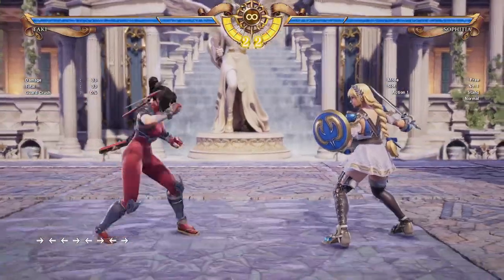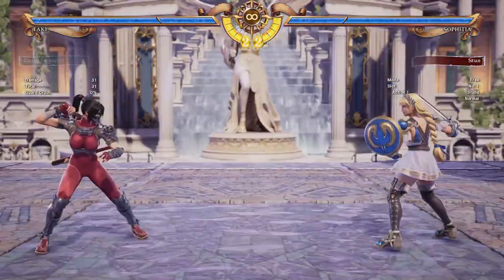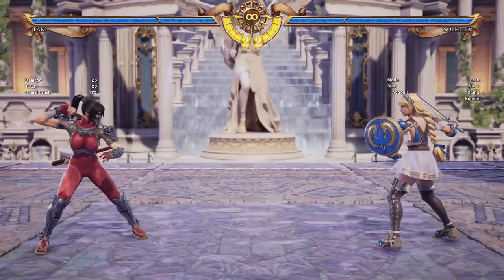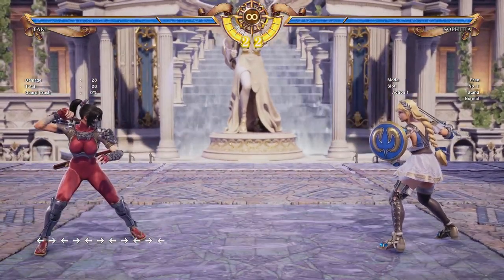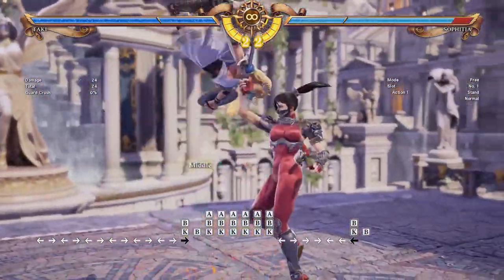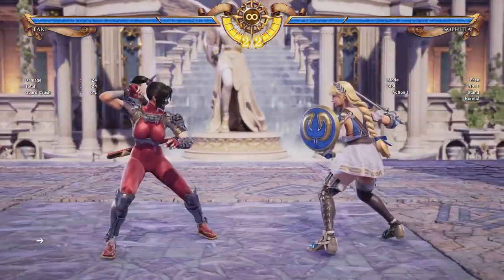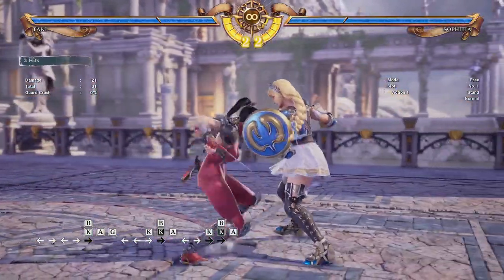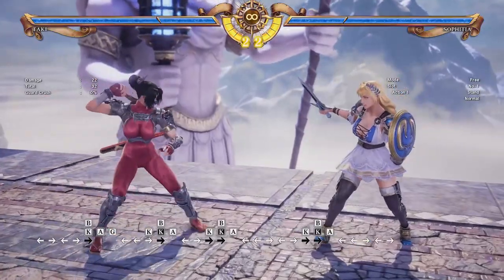I also want to cover her roll. I don't use it very often online since it has pretty slow follow-ups, but it's worth going over. We already mentioned forward roll into K — a pretty good high crush that leads to a lethal hit if you dodge a high. If you press B after rolling, you get some pretty crazy follow-ups: I just mash all three attacks and get the follow-ups every single time — pretty good damage if you land that mid. If you roll and press A, you get a standard horizontal good for catching sidesteps; it's a special low, not a true low, so it doesn't hit a standing opponent — they can block it standing or crouching.